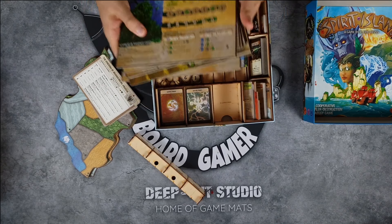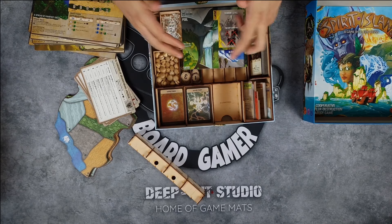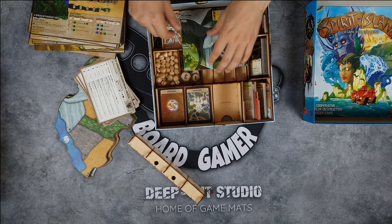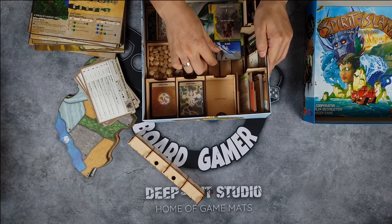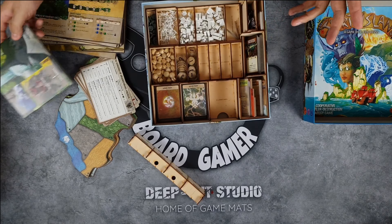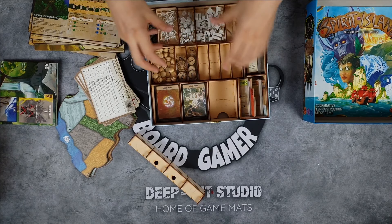Then we have the spirits over here — all the spirits that you can play. This is just the base game, so if you see some empty spaces, they are meant for the expansion which I don't own. The map is held over here and it has a little tooth-like piece to keep it in place, so everything stays put and doesn't wander around the insert.